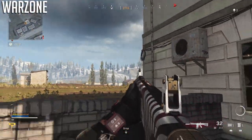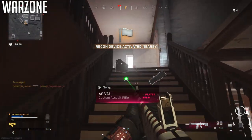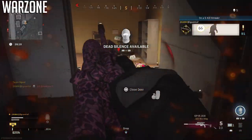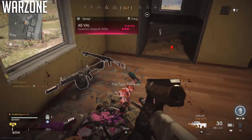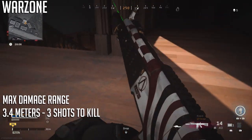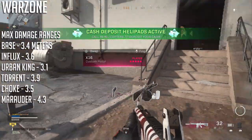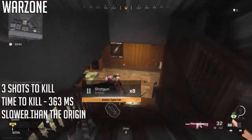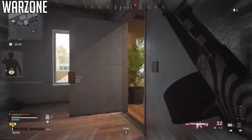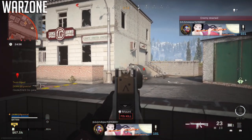Now let's look at the AA-12 in Warzone. For Buckshot, the AA-12 in its max damage range deals about 120 damage per shot, taking at least three shots to kill — no one-shot kills against fully armored players. Past that three-shot kill range, it takes up to six to eight shots to kill at 10 to 15 meters. The max damage range for three shots is about 3.4 meters. The time to kill is around 363 milliseconds, which is fast but not as fast as the Origin-12.